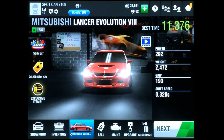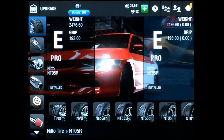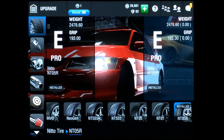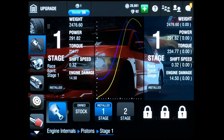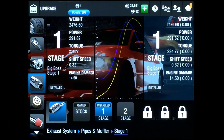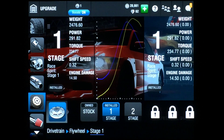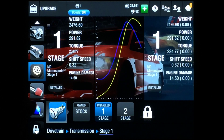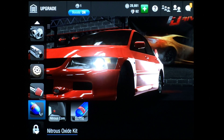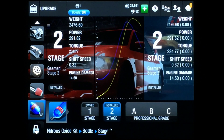I have everything upgraded and installed already, so I'll show you what you need to install to pass the B-class tournament. We started with best tires, then pistons stage one, pipes and muffler stage one, header stage one, flywheel stage one, and transmission stage one. We installed the NOS kit, kept the nitrous core at stage one, but upgraded the bottle to stage two.